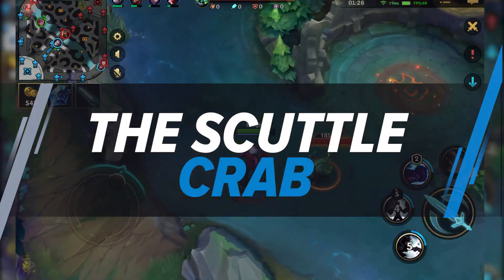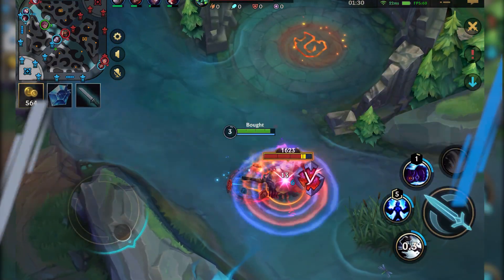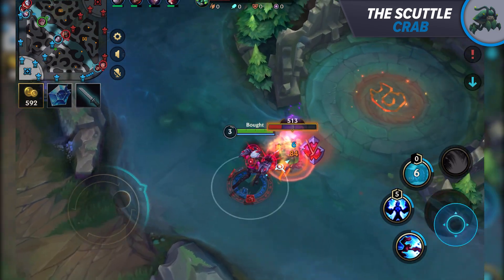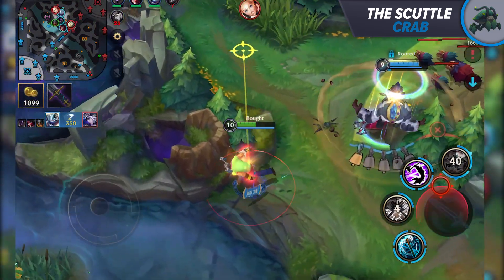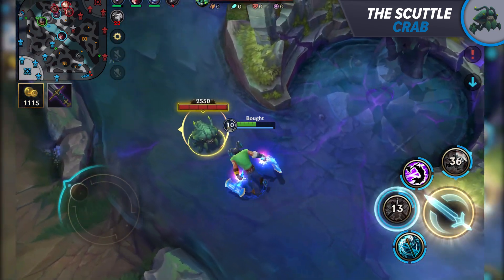We're now moving to the bigger picture of things — the neutral objectives — starting with the Scuttle Crab. This little crustacean and its twin brother spawn at 1:25 and patrol the river on both parts of the map. Killing it grants you a huge chunk of XP and leaves behind a little circle that grants you vision. Junglers love taking it and they'd even give up their life for it — it's the very first point of conflict in the game.